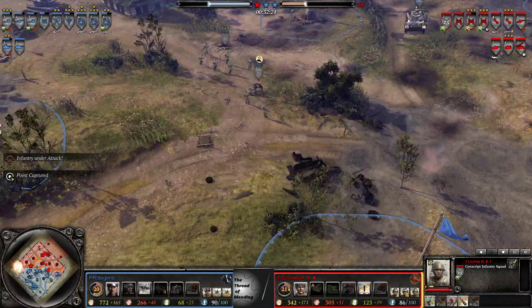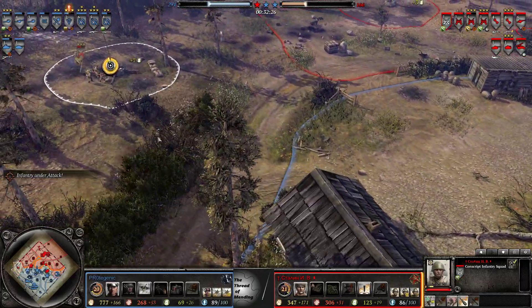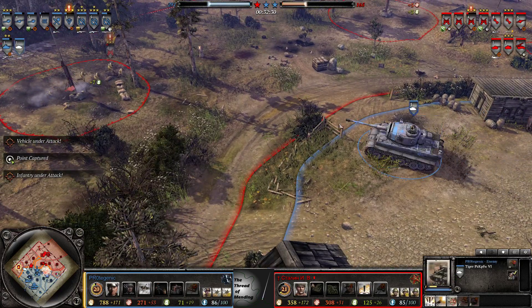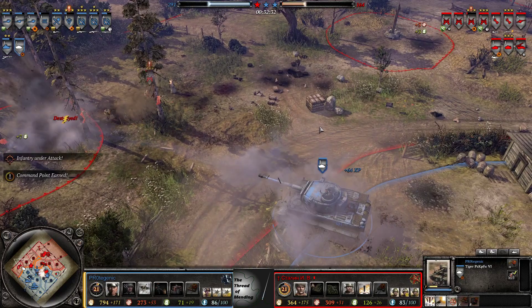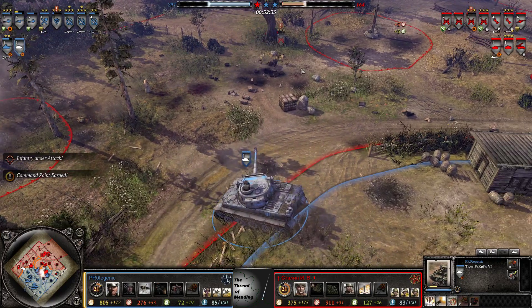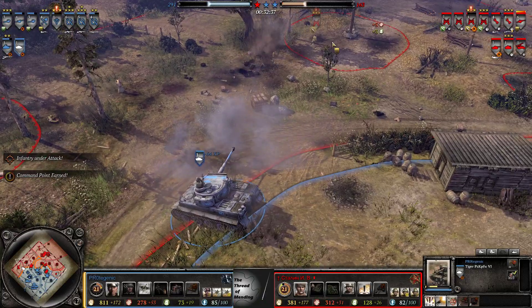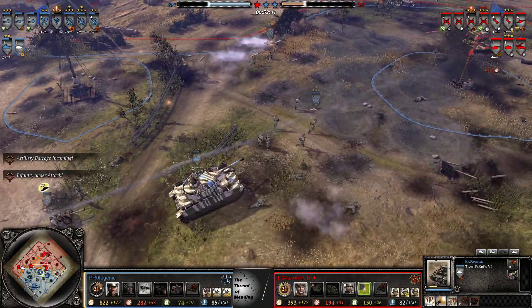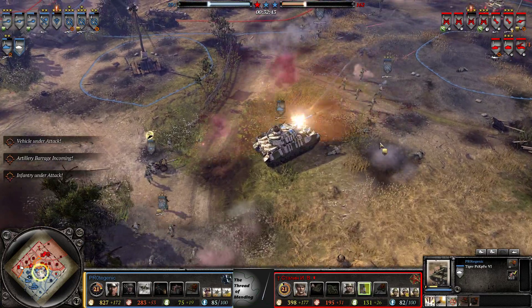They're actually sticking around way too long, and the Tiger's on it — that will probably be a wipe. That's where the Panzer Commander is not the best, because the pistol mount would really help against these low model snipage situations. But here comes the counter barrage — Panzer IV taking a tremendous amount of damage.